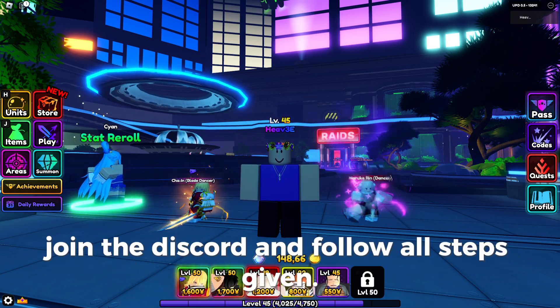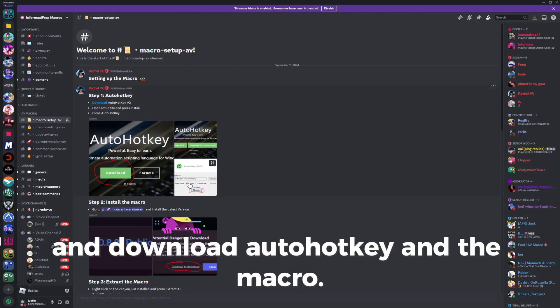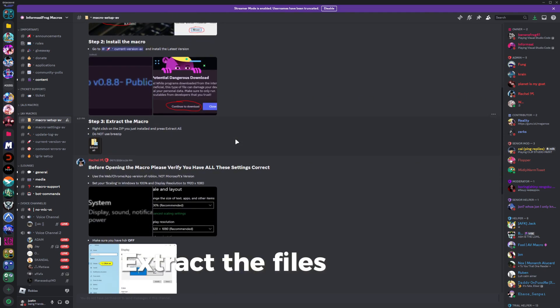Join the Discord and follow all steps given. First, go to this channel and download AutoHotKey and the macro. Extract the files as a zip.